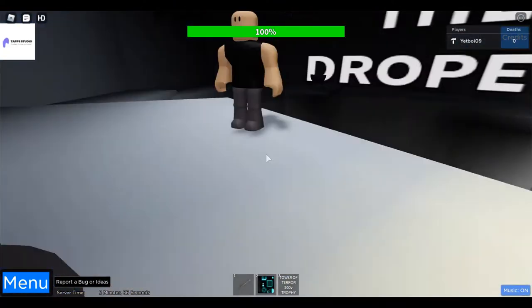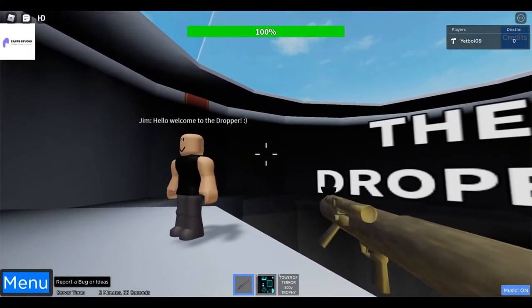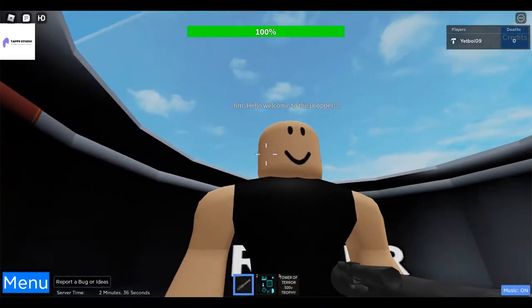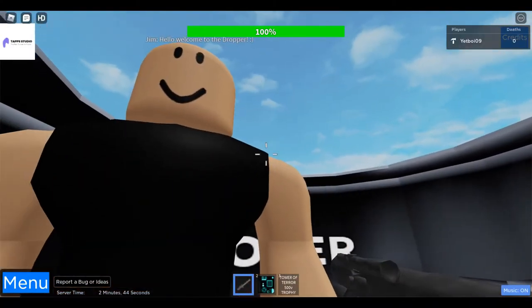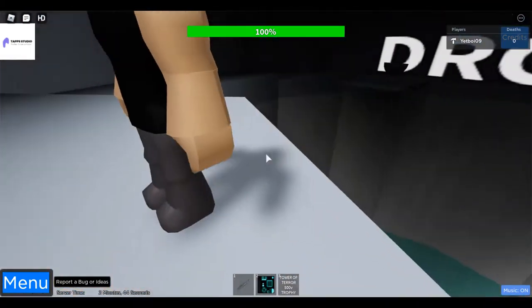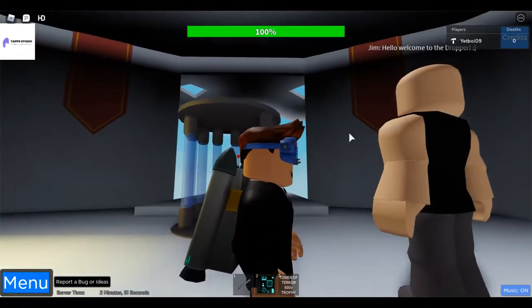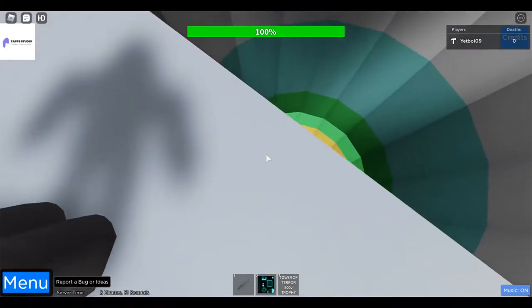You guys saw the dropper last time. I made it so you cannot push him or move him at all. His name is Jeb, and he would like you to use his dropper. So let's do that.